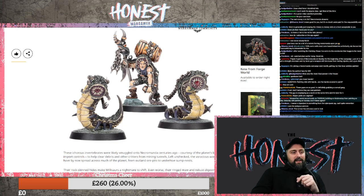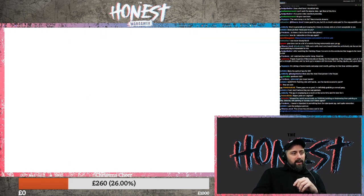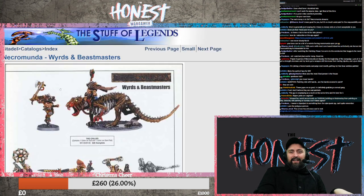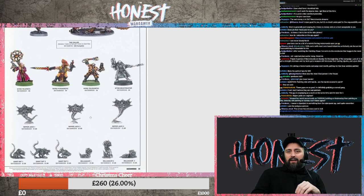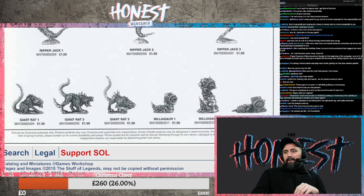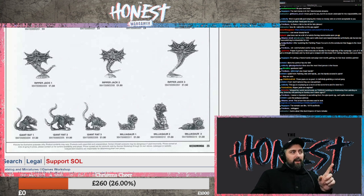The guy cosplaying as a worm at the same time - I'm here for it. This is how the old ones used to look. So those are the Ripper Jacks and there are the Millisaurs in the bottom right-hand corner. They are - so, Giant Rats. Have we had Giant Rats released? We've had Bomb Rats released, but I don't think we've had Giant Rats released yet. I'm pretty certain we haven't had Giant Rats.